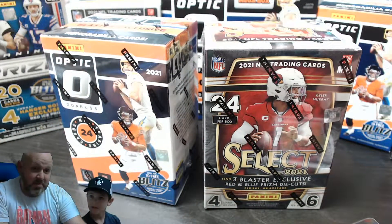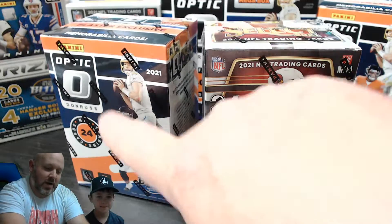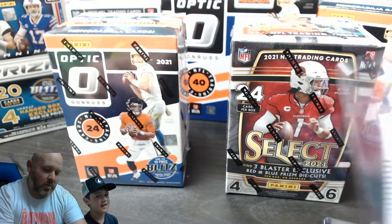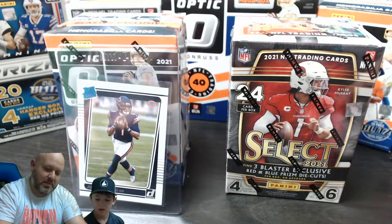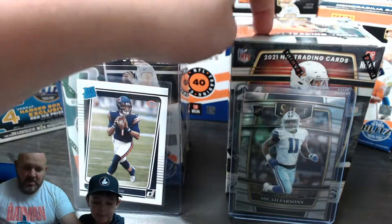Justin Herbert is probably the best quarterback right now. Each box has 24 cards and each costs pretty much the same. Tate, you have a choice - you get to pick which one you open. The cards in this pack kind of look like this guy, and the cards in this pack kind of look like that guy. Tate picks Select.